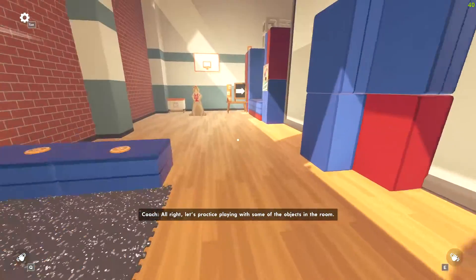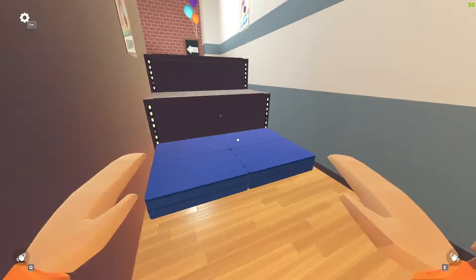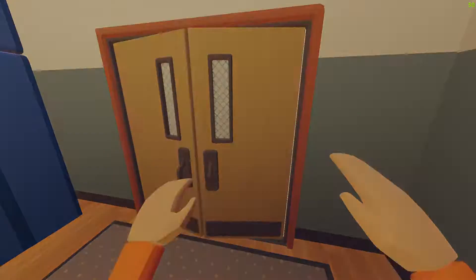Alright, let's practice playing with some of the objects in the room. Give it a shot! How's your aim? Up and over! That's it! In Rec Room, you have free control of your hands.